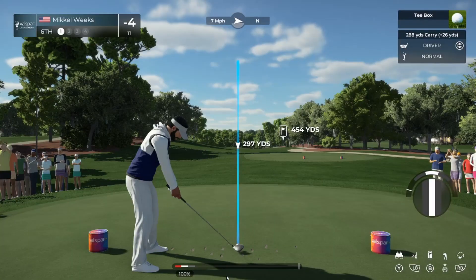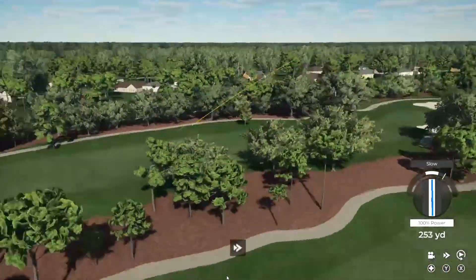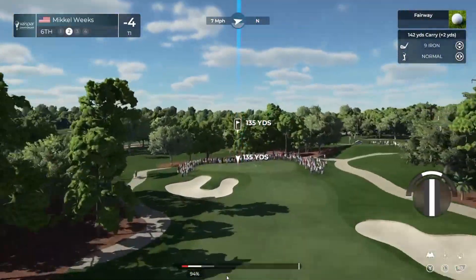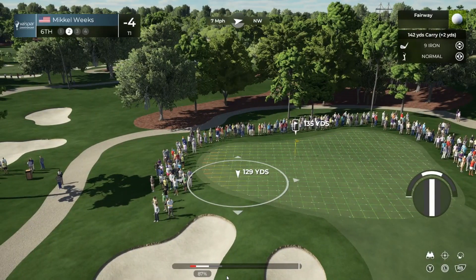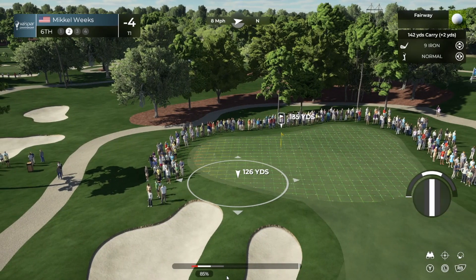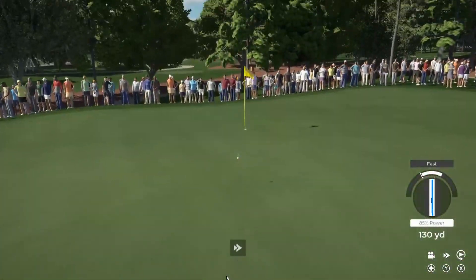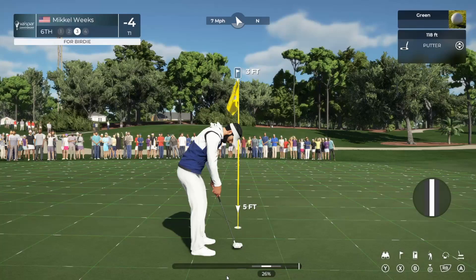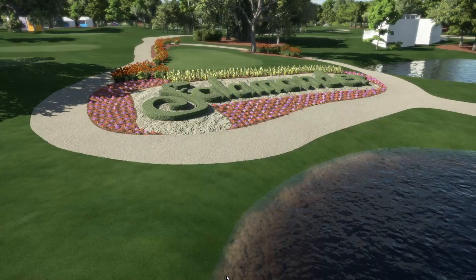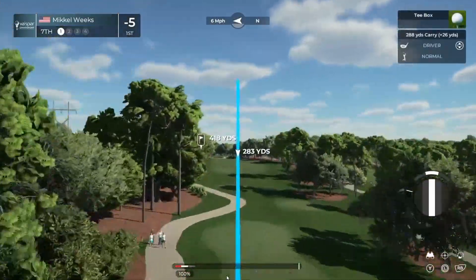Seven miles per hour to the north. A little slow but that's okay, pretty far to the left. Nice — almost impossible but we did it. Seven miles per hour to the northwest. Probably right about here, let's angle it back for the bounce. A little fast, looks good though. Easy birdie right here — cool play and a chance for birdie at the sixth. Another birdie! We should be in the lead now, very comfortably. The lead continues to grow, this is simply amazing.